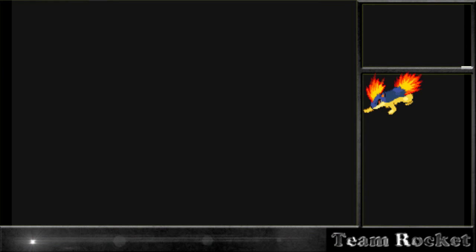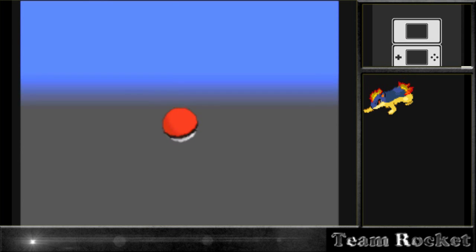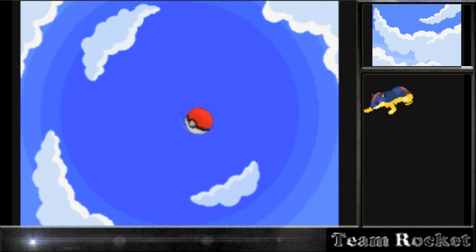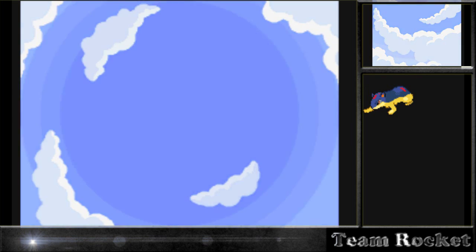Now we have our Bellsprout to trade for Onyx - it's a low level, which is actually good. Thinking about it now, maybe the trader gives us the same level that we give him. Since we gave him a level 6 Bellsprout, he gives us a level 6 Onyx. I'm not sure if he always gives level 6 or if it depends on what level you give him. Either way, it's kind of good that we got a low level - that way we can work on the IVs and EVs.